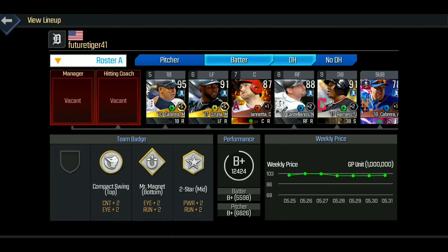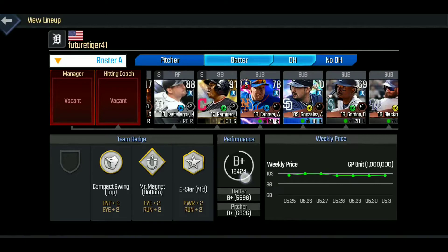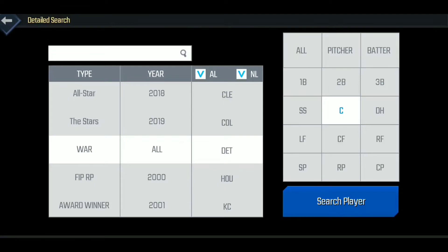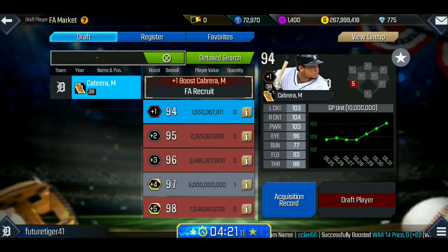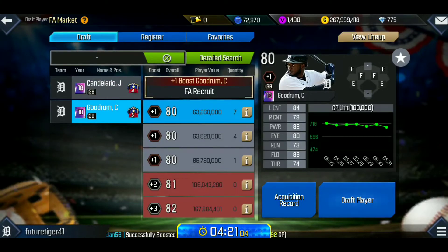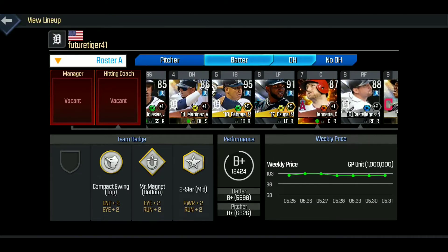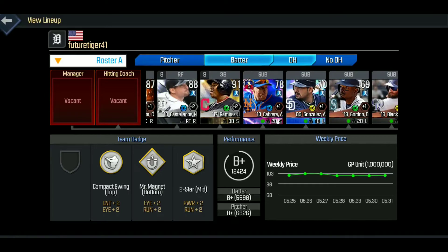Now it's time to find a third baseman. We already have someone in right field, so I've been looking through cards for a while — I've edited the video so you don't have to watch me browse every single one. After looking through a few cards, I settled on the live series Goodrum card. It's not the best card, but it's very versatile — you can put him in any position. He has decent contact and will fill the build for what you need.